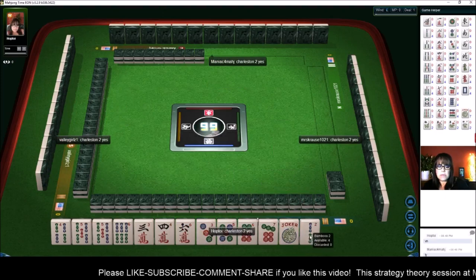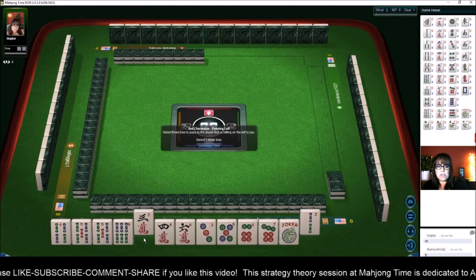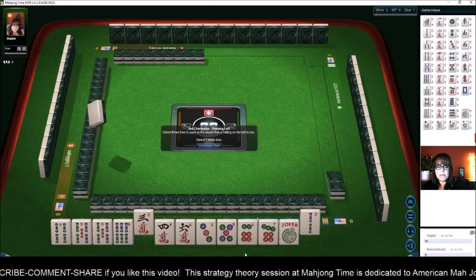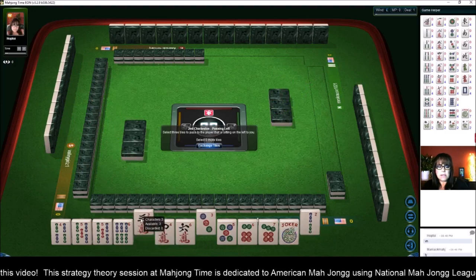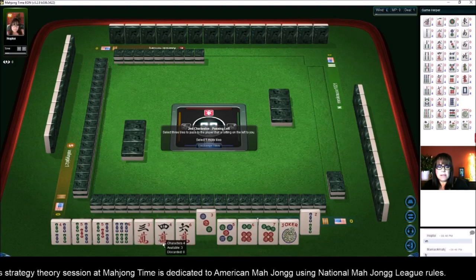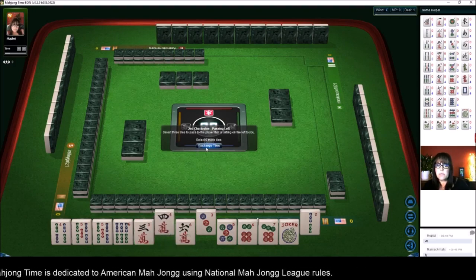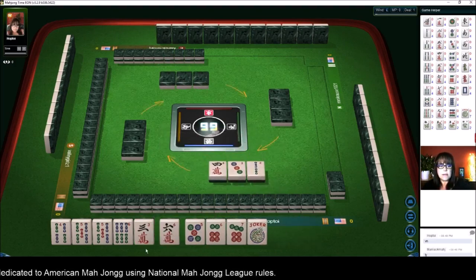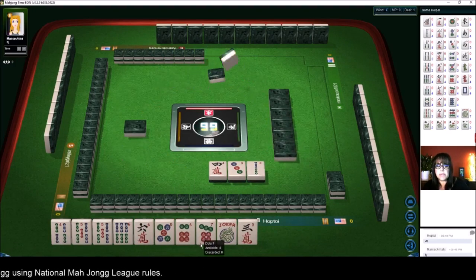We can get rid of the two now, maybe even the three, and focus on four through seven: four, five, six, seven. I do not want to pass like numbers. Let's get rid of the four crack — we'll pass one of each suit. Then next we can get rid of the three. So let's work on four through seven now.